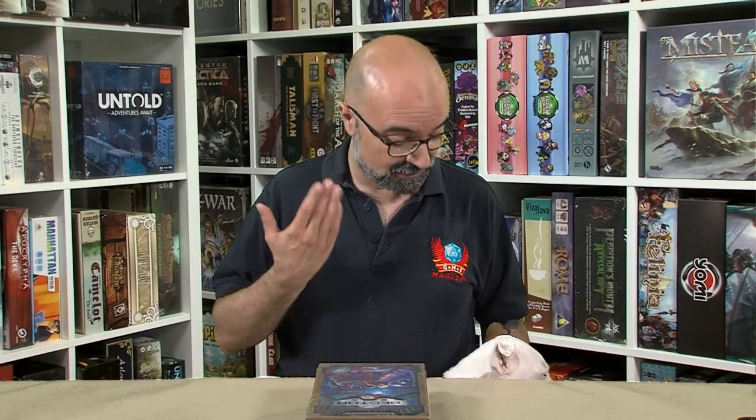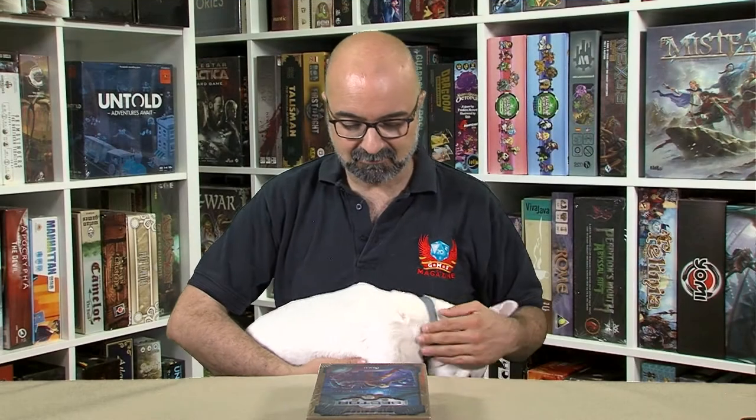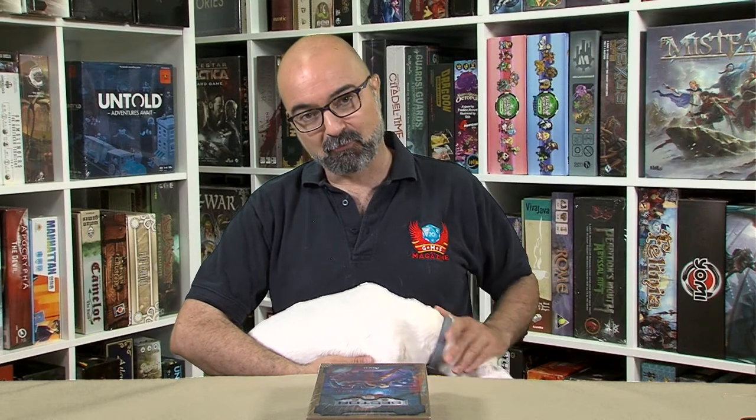Hello everyone and welcome to the GMS Magazine channel. I am Paco Garcia, and this is Taiko, your host. Today I have with me a game from Draco Ideas, a Spanish company that I like an awful lot because they do some very cool stuff. The game's called Sector 6, a game by Jaime Gonzalez that plays one to six players, eight ages or more, and is 45 minutes long.